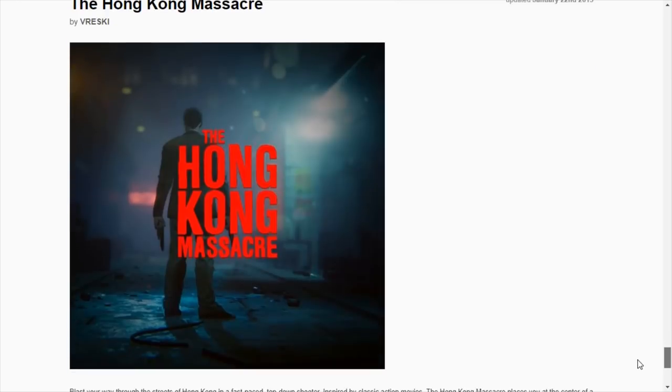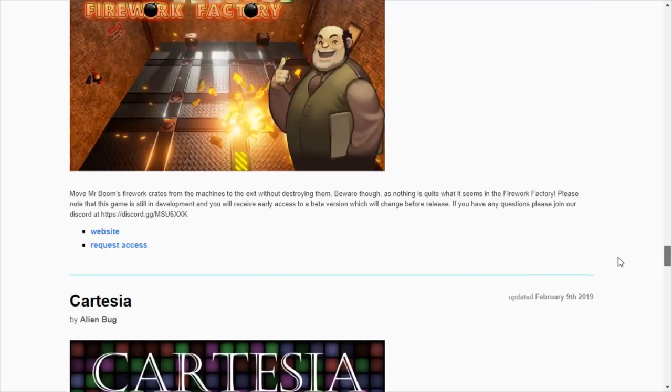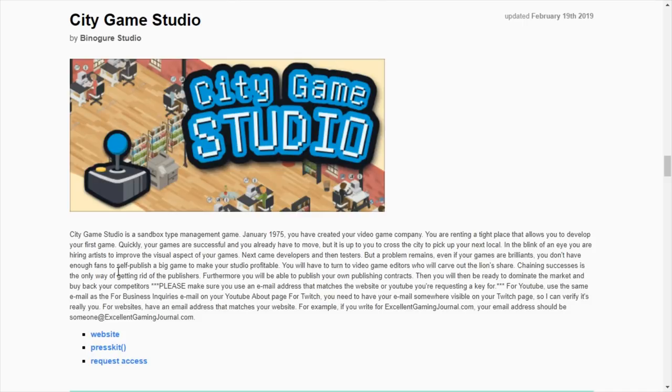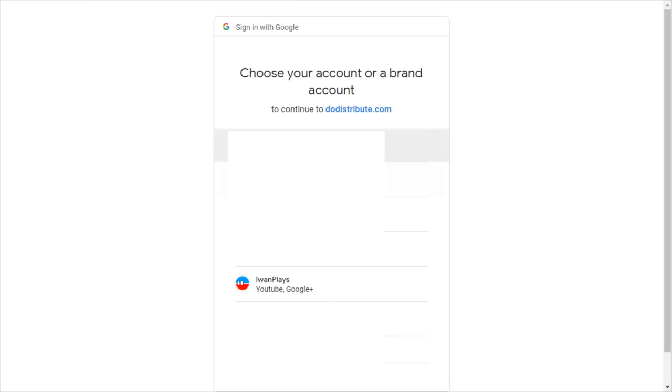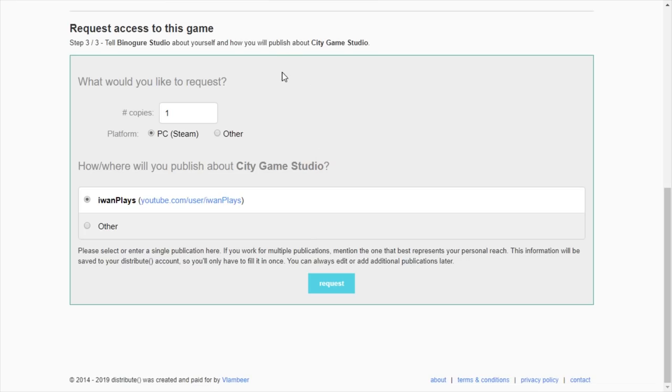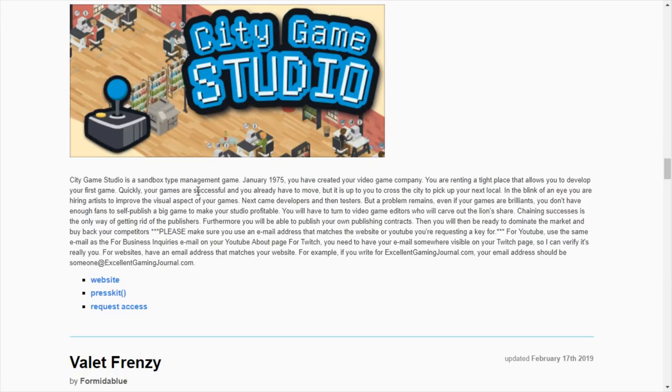It worked for example for the Hong Kong Massacre — I have yet to make a video — or the Cycle — I have yet to make a video. City Game Studio, well maybe. Let's try it out. We request access, then sign in with Google and select the account. Basically they will receive an email and we might receive the key. That's all there is to it.